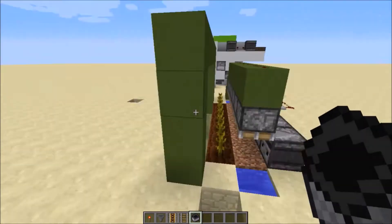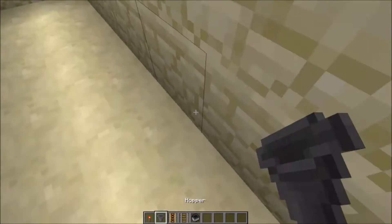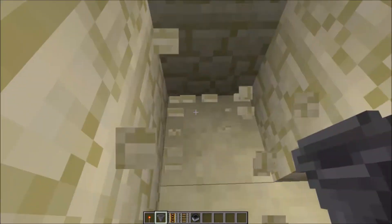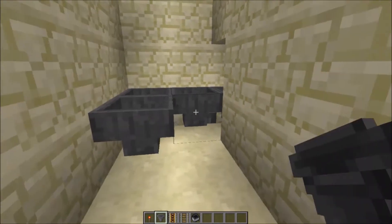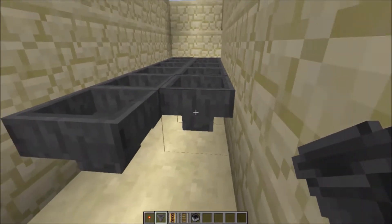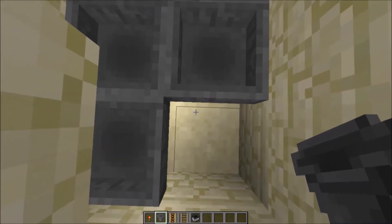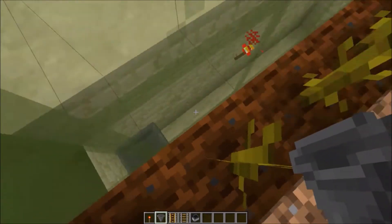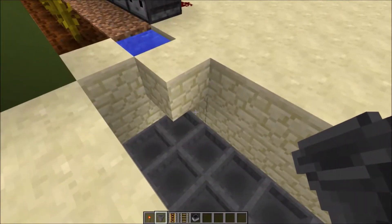We're going to build the collection system first, then we'll build all the farm stuff. First, you need to choose an output hopper — this will be your output. Fill this entire area with hoppers, then place minecart hoppers on top so they can collect items from under the blocks where items fall. The minecart hoppers below will collect everything into chests for easy access.